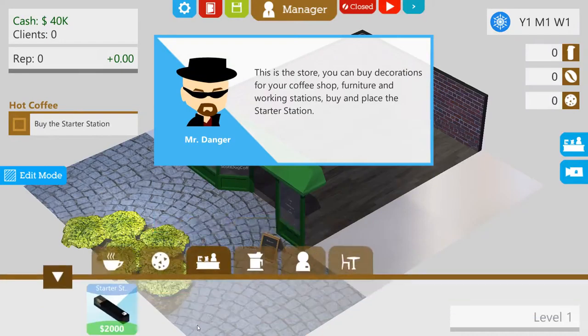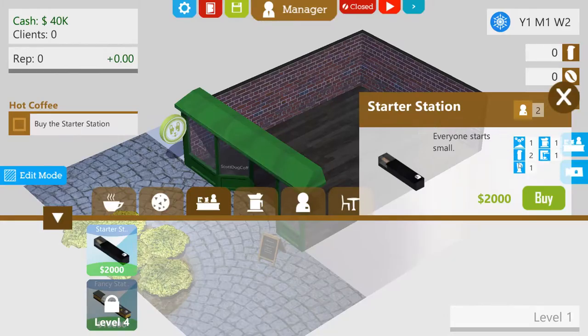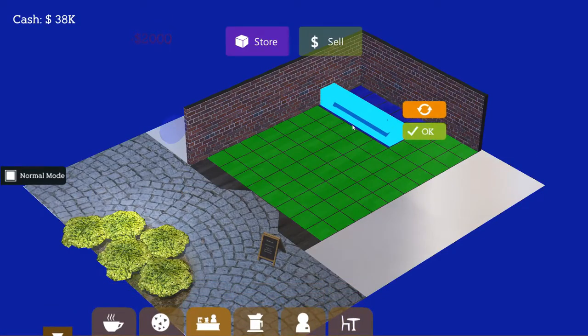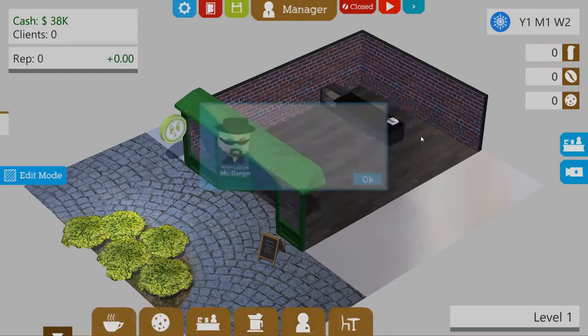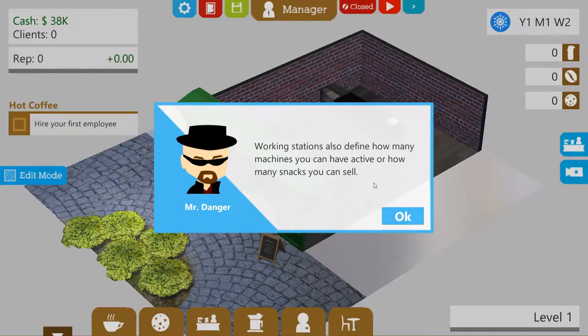Click on the icon with a counter. This is the store — you can buy decorations for your coffee shop, furniture and working stations. Buy and place the starter station. I'm guessing I need to put it at the back here. Working stations allow you to hire employees — the number of employees you can hire depends on your working station.